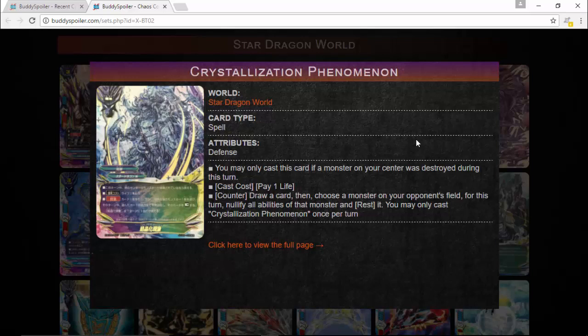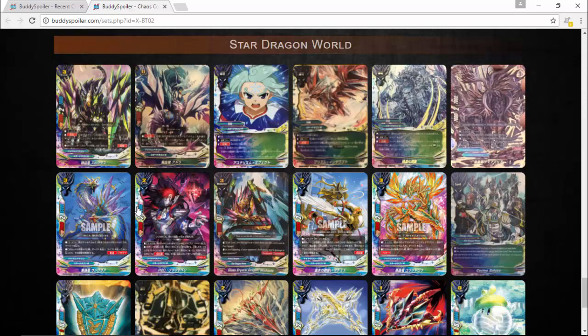This card seems way too strong. You can even use it with Neo Dragons — move your Jack to the center, it's destroyed, then use this counter effect. For one life you get a free draw, nullify abilities, and rest their monster. It seems like a must-have in every Prism Dragon deck. It's not offensive use, but still — one life to neutralize their boss is insane, and you can use it even without Thora.